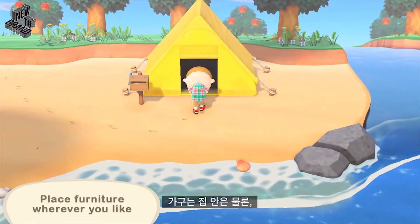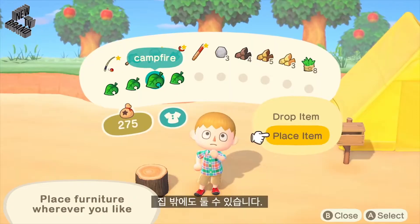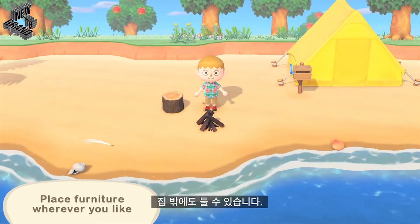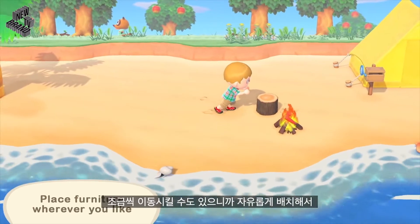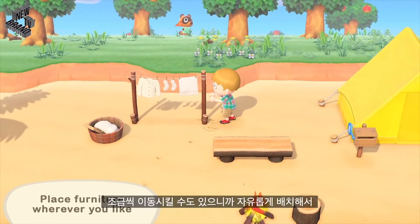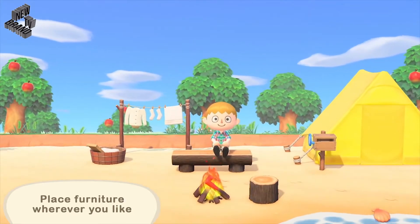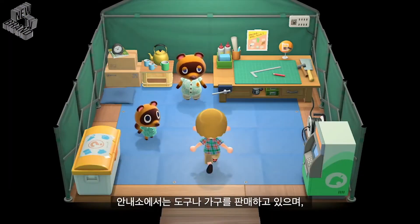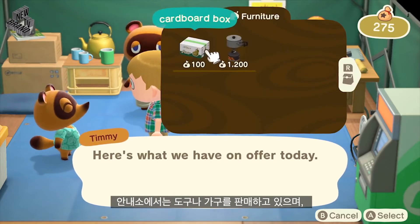Feel free to place furniture inside or outside. You can fine-tune the arrangement so that the decor expresses your style, and you can fully enjoy the deserted island life. Let's head back to Resident Services — here, we sell tools and furniture.